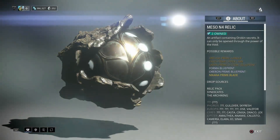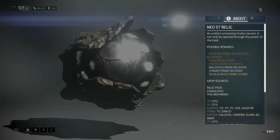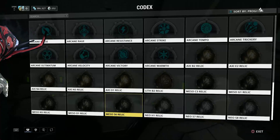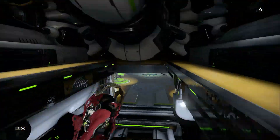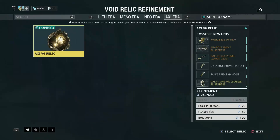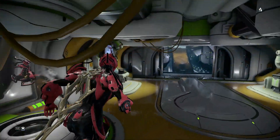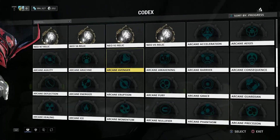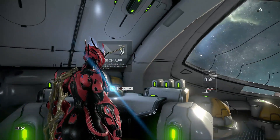Let's check the relics I picked up — I'm pretty sure they're not the ones I need. I should really write them down somewhere so I can actually get excited when I find one. Nope, not looking good. I need the S8 — I'm going to write these down. I need the Neo H1 as well, and I believe I need an Axi one. Doing Axi fissures doesn't come around very often where I am in the game — I need to really crack on. The N4 relic — that's the one I need.